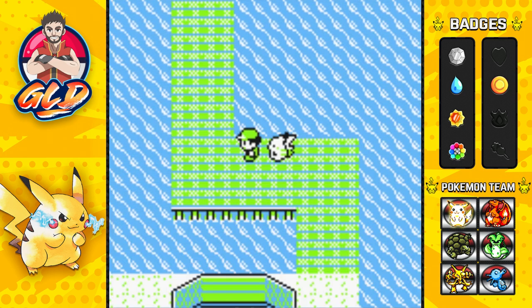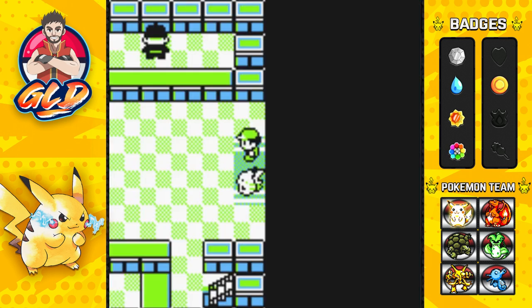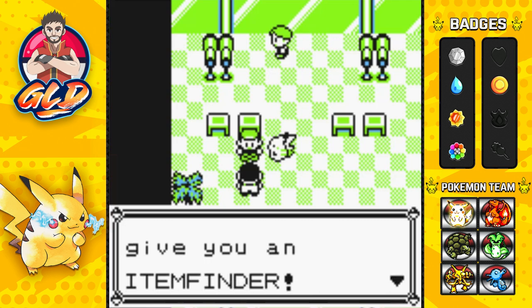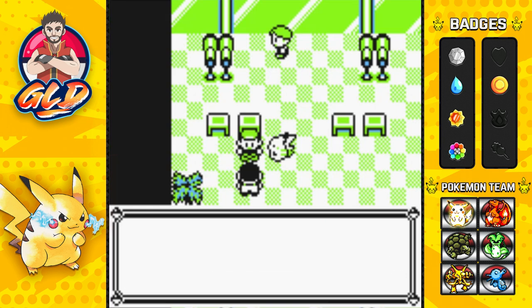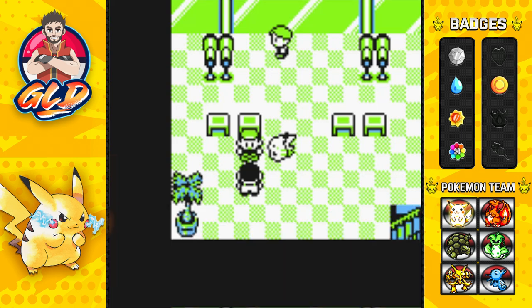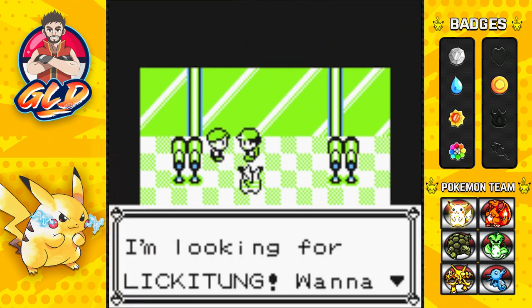Hopping on our bicycle and heading up here, we find a Professor Oak's Aide. He says: 'If you've caught 30 kinds of Pokémon I'm supposed to give you an Item Finder.' We've caught 43 kinds, so we get the Item Finder, which helps us find hidden items. Honestly though, it's probably just going to sit in the PC.